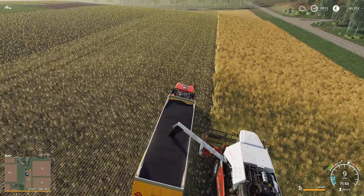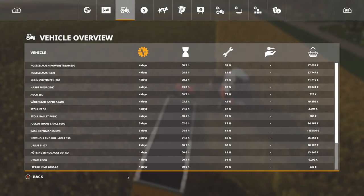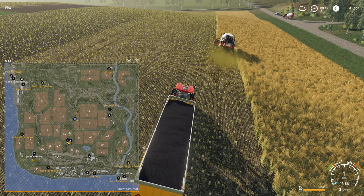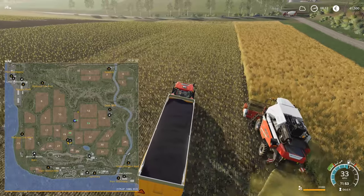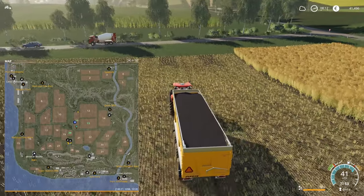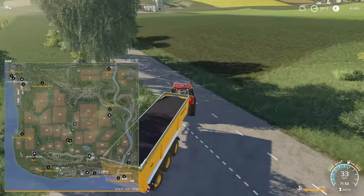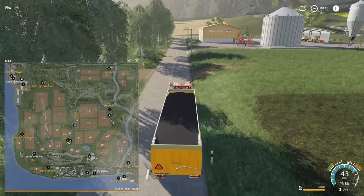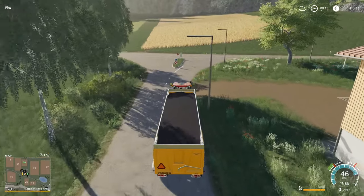Unfortunately, it's not looking good as far as having enough to get cows after this harvest. Best price for canola is at the train station mill. We've got 41,000 now. I think we'll get another 40,000 or so from this load and that's not going to be quite enough to push us over the top. We might get close to 100,000, but 100,000 is only going to get us the pen and not much more. Let's see how we end up and we'll decide what to do from there.